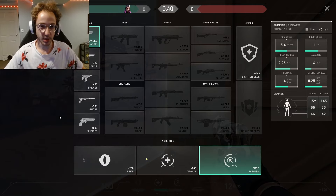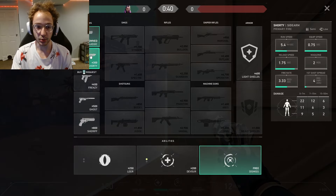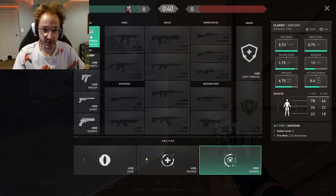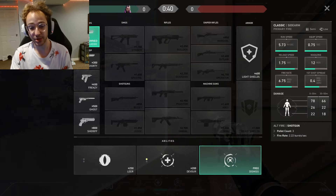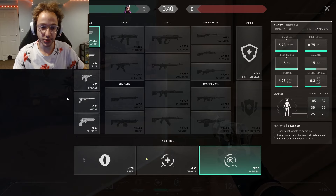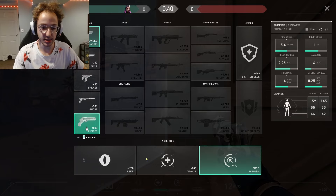What should you be buying on pistol round? I'm going to keep it short and simple — you should be buying the Ghost or the Sheriff. You should not be buying the Classic or the Shorty; those are pretty much a troll if you're using them on pistol round, in my opinion. Unless you're doing some sort of challenge or you just really want to stock up on utility, I would highly not recommend it. The vast majority of people are using the Ghost. The Frenzy is good on some smaller maps, but generally you want to stick to the Ghost or the Sheriff.